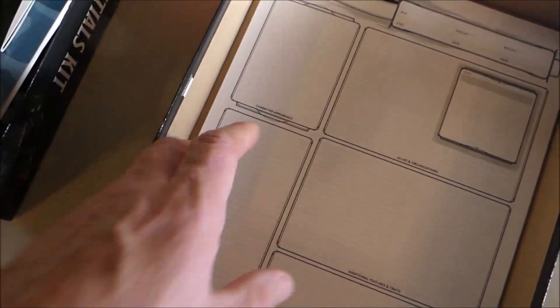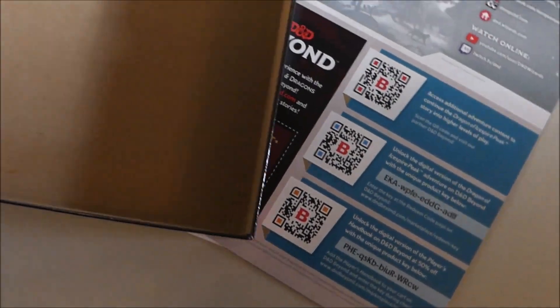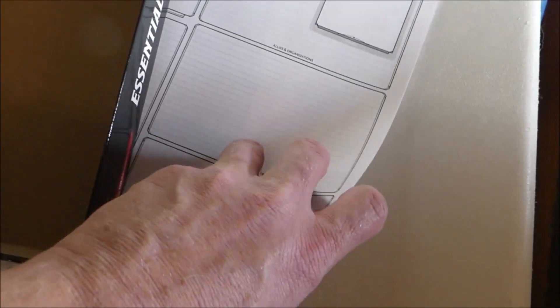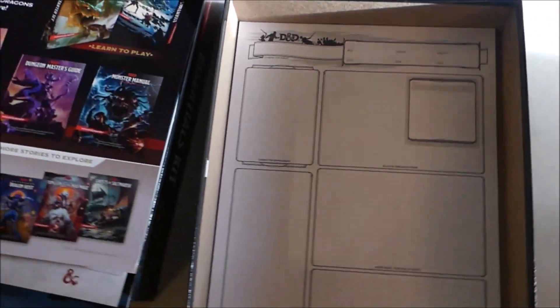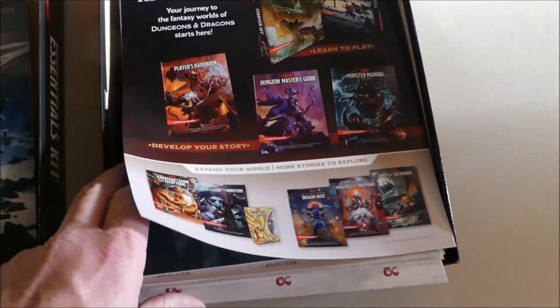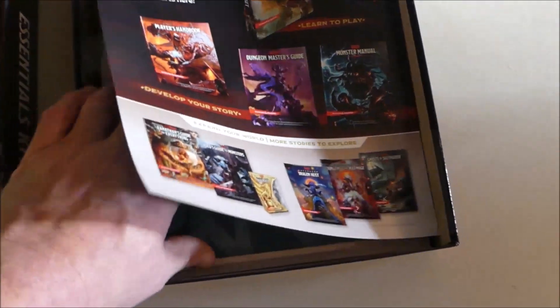And then you have — I believe this is just your character sheets. There we go. Some advertising — you got to advertise for everything. And character sheets so you can make up your characters. You can actually take these and make photocopies so you have enough for everybody that you want to continue to play. So that's what's in the box, which I find is very cool.